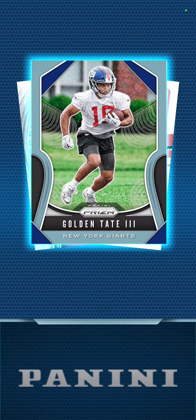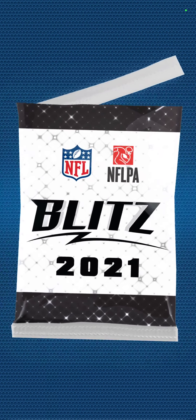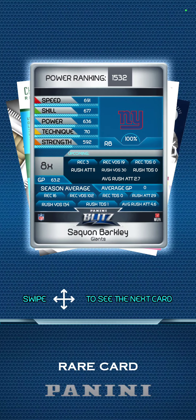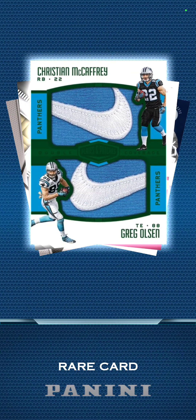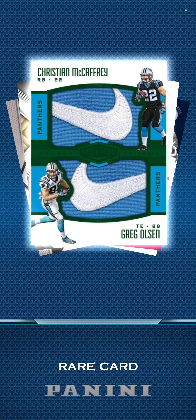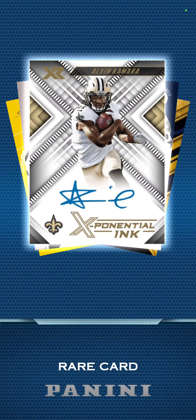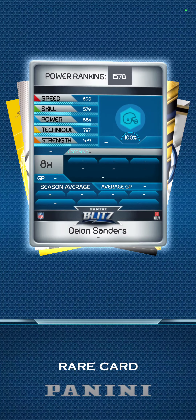Mike White, Dalvin Cook, Tate, Beckham Jr., Derrick Brooks. I'll do two more — I think I'm about to hit 10. Saquon Barkley again — nice card, rookie patch autograph, eight-time multiplier. Hopefully he stays healthy, I think he has some leg injuries. McCaffrey and Olsen — 18, of course that looks pretty sweet. JuJu Smith, Alvin Kamara, Deion Sanders — this is a nice card to hit.